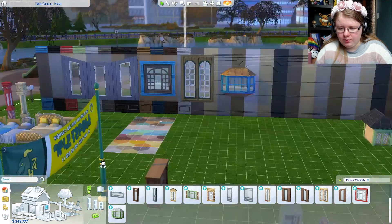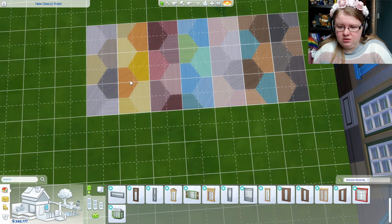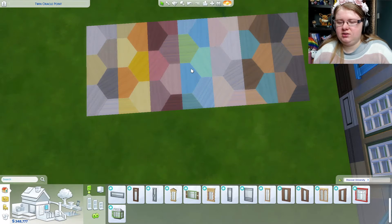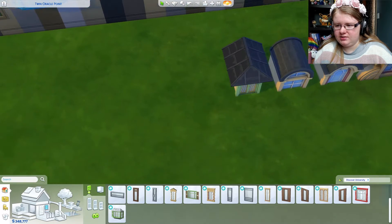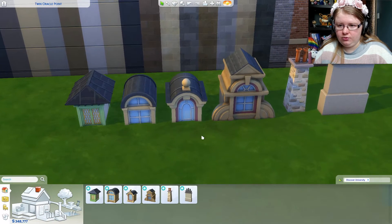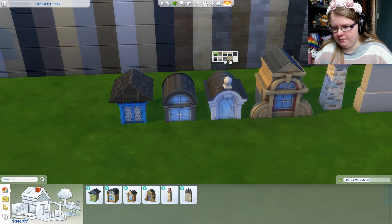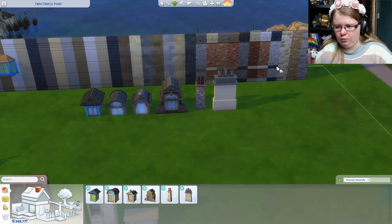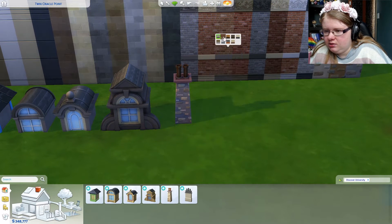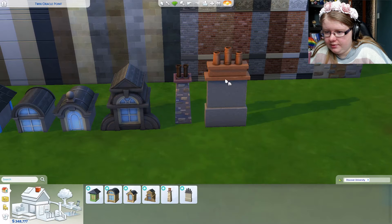Then we have new floors — there's only one new floor pattern and it's a geometric design with seven different colour options. And then these are our little rooftop items — you can put them on the roof. We've got these in different colours. We've got a new chimney that matches a certain wallpaper, and another chimney where the brick matches the brick wallpaper. There's also a more concrete-look version.